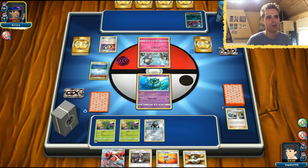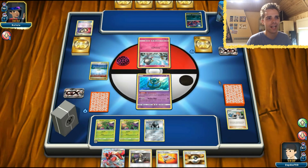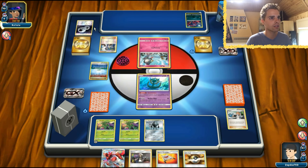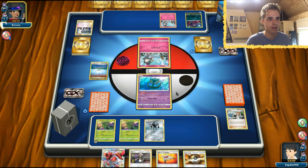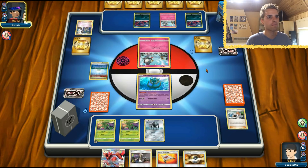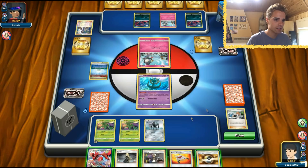Looks like the opponent is dead drawing. He's already played Parallel City and we don't see the first-turn Brigette, so it looks like Scizor is giving us some luck. Professor Sycamore from the opponent with a DCE and Guzma already in the discard. A bunch of Pokemon showing up — he had a very solid start despite not needing Brigette first turn. We need energy. It's a Cynthia — we can take that.